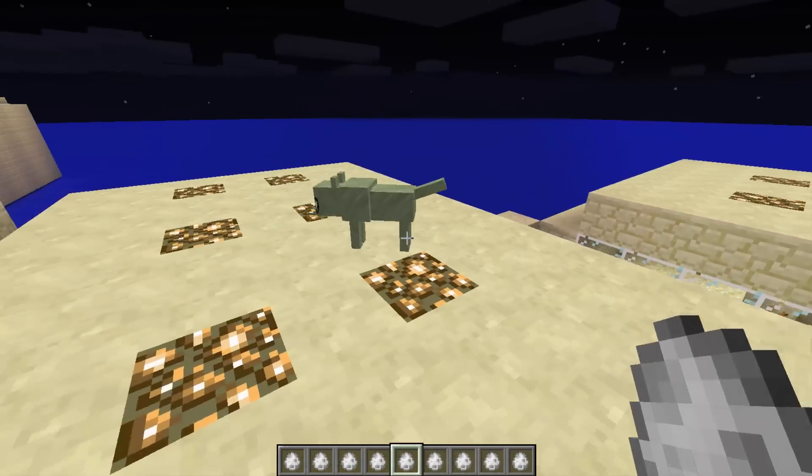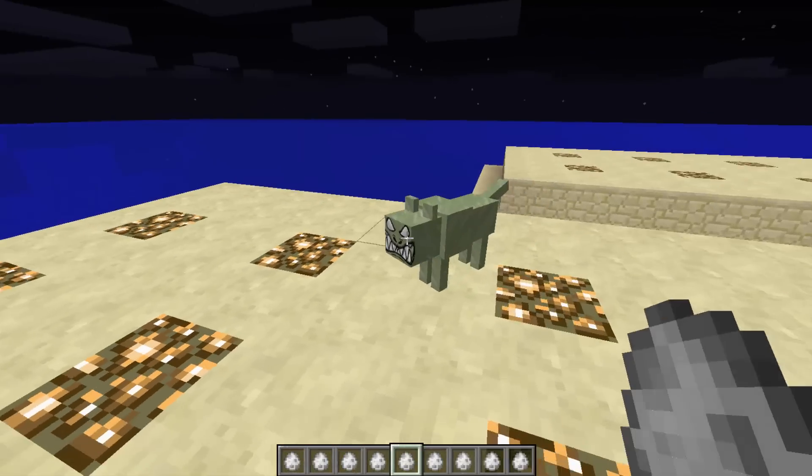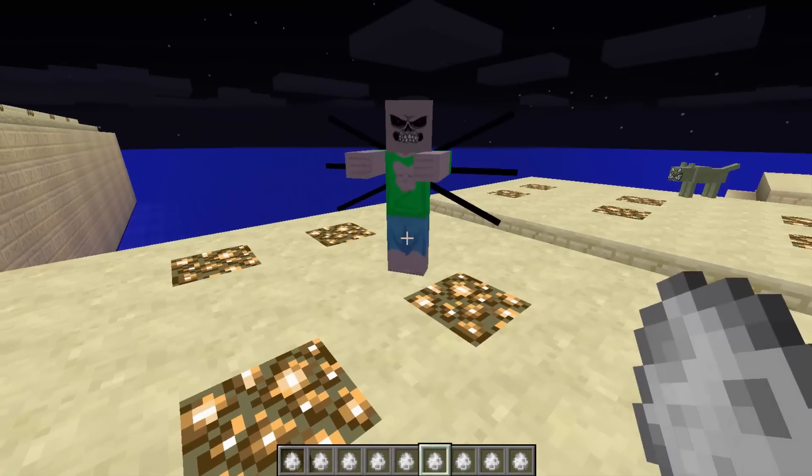Then we have the dog zombie. He looks really cool actually - I wonder if you can pet them. Nope, you can't. Let's run away before he starts attacking us. The dark zombie - he does look very dark. He's not very smart either, look at him, he's about to fall down.